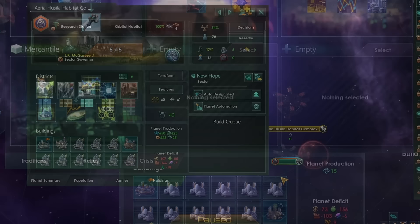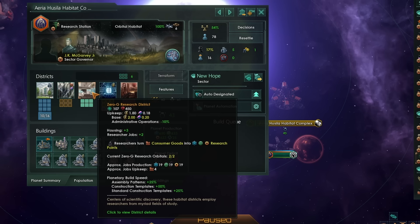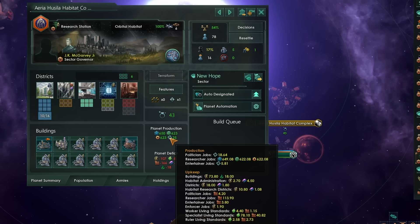Raw resources are fine, but something habitats absolutely excel at now is becoming a research station. You get a base increase to researcher output from the designation of the planet, and you can actually get more researchers on a habitat than you can on a normal world because of the zero-g research districts. Here I have 78 pops, and a massive number of them are dedicated to science — we're hitting almost 2,000 research here from a single world. That is really very tasty.